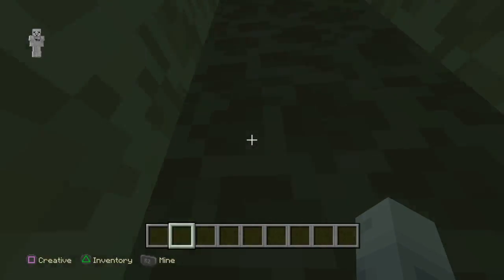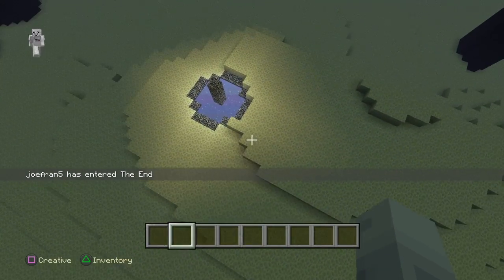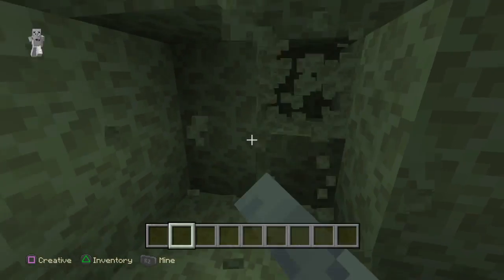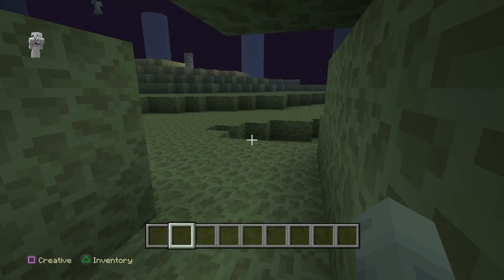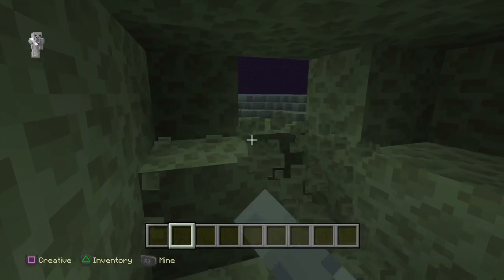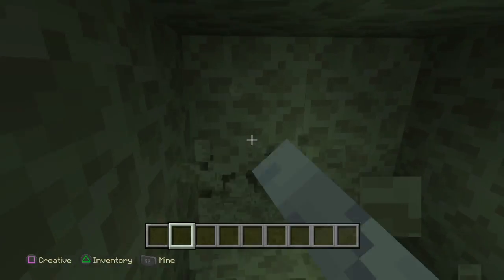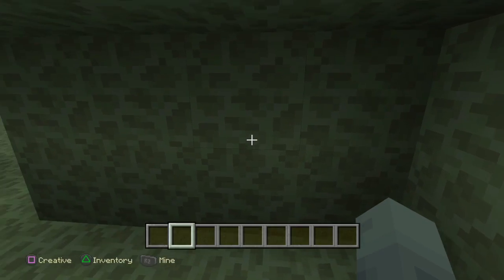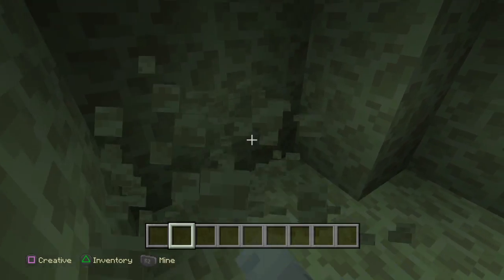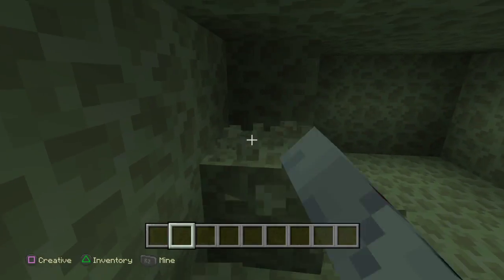We should actually build something in the End. The dragon's not here so we can actually build something now — I'm going to build a base, you're not going to know where this base is. Oh, it just comes out the other side, now there's two entrances into this little secret base! We should build our own like Minecraft skins in here — you're a spider and I'm normally a red panda.